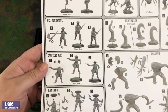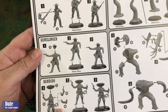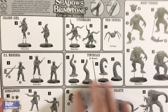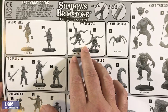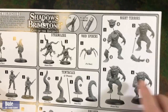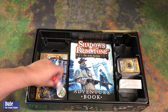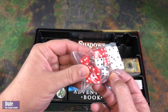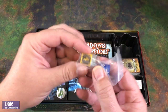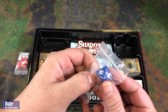Looking at the sprues: the Gunslinger's missing a head, the Bandito has options for arms. Tentacles are one piece, Stranglers are one piece, Void Spiders have no base at all. The Night Terror looks like we've got to glue on his head, arm, and a leg. Then the Goliath has just a few pieces. We also have some regular D6 dice in red and white, a peril die that goes from three to six, and a D8.